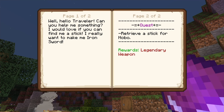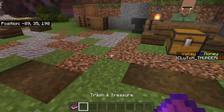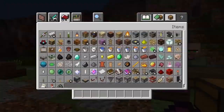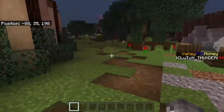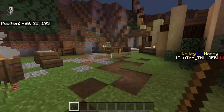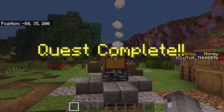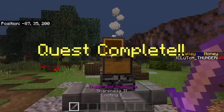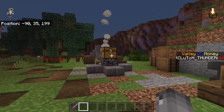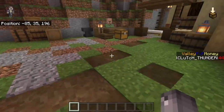Over to the right you see the quest: 'Retrieve a stick for Hobo, reward: legendary weapon.' This is nothing special, it's just a little book and quill that you can type in, but it's a cool little effect. So let's go find him a stick - and conveniently this tree dropped a stick for us. Take the stick, go back to Hobo, boom - it takes it out of our inventory. Click complete and it spawns in a chest. It's on a 30-second timer - there it goes. Pretty cool!